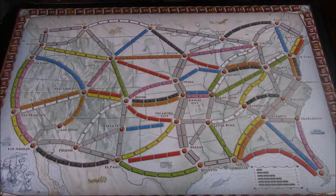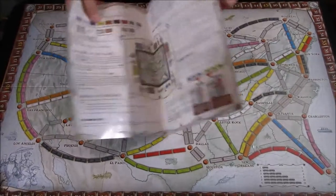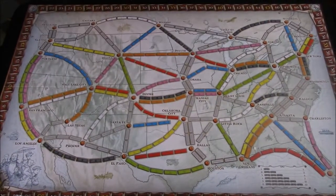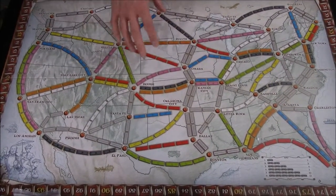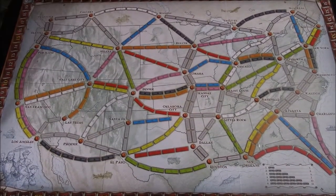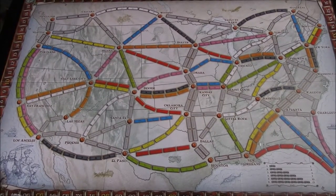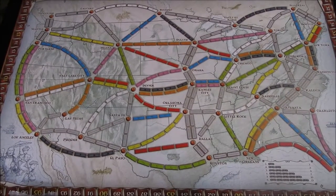Now let's take a look at what comes in the box. We have the rule book, which is very easy to follow and is only 3 pages long. We have the map — this is a map of North America — which shows many different cities connected by different colored train routes. Around the outside edge of the map you will see the score track, where each player will keep track of their score throughout the game.